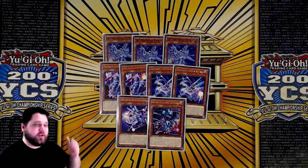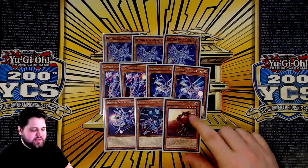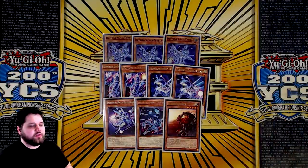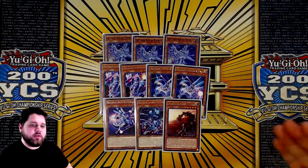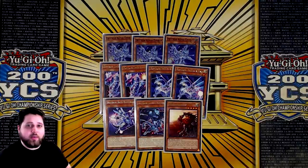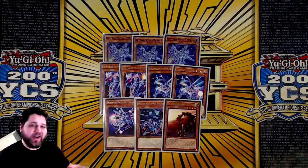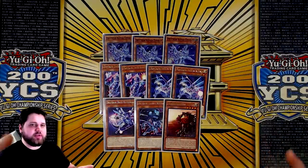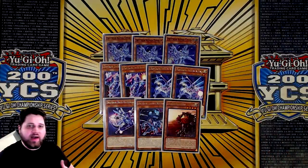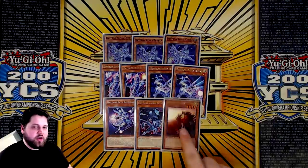Honorary Drytron is Dawn Knight. You access this card through Union Carrier: you use the ritual spell to get rid of Union Carrier with Dawn Knight equipped to it — this goes to grave from your field and you get to send another Drytron from your deck to the grave. So Union Carrier becomes a very fantastic combo piece in this deck — honorary Drytron name. I'm not playing the Vanity's Ruler version because I think that version is pretty boring and also pretty limiting.